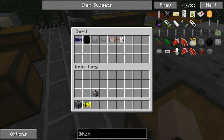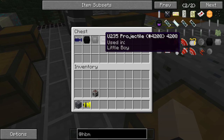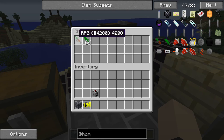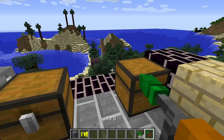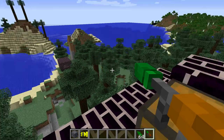Next we have the Little Boy, with our neutron shielding, our subcritical uranium-235 target, the uranium-235 projectile, the propellant, and the bomb igniter. Next we have the RPG — this is my favorite. You don't even see it; it just... boom. There it goes.